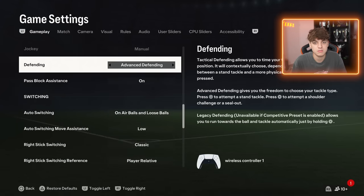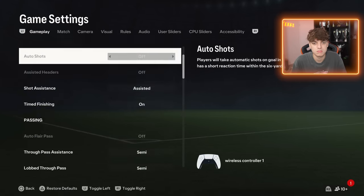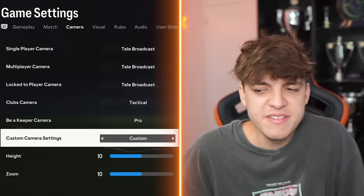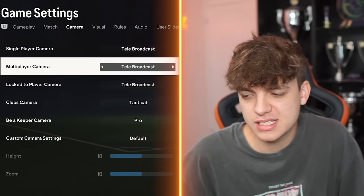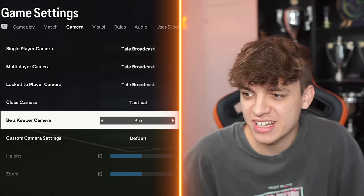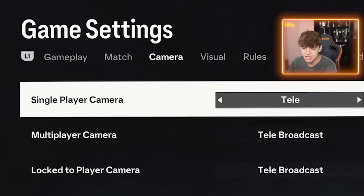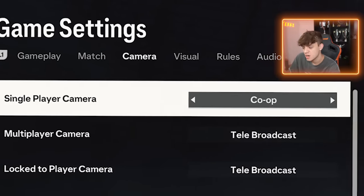Now you can pause it at any point. Match — these are my settings. I hide quick subs because sometimes I'd accidentally sub off one of my best players, so quick subs I have on hide. My camera is very, very boring — I have tele-broadcast. Tele-broadcast default, genuinely there's no more to it. I've used co-op in the past; co-op's good — I used it at World Cup and a lot of last year where I had a good year.